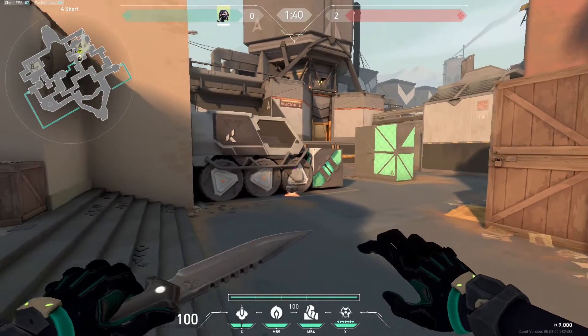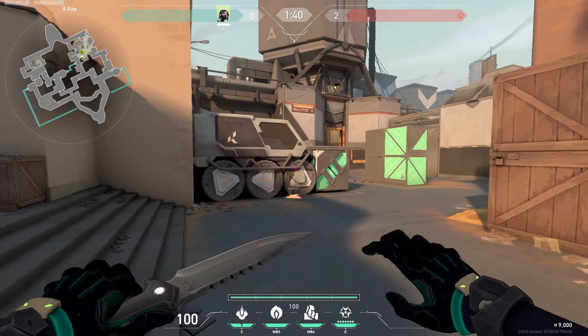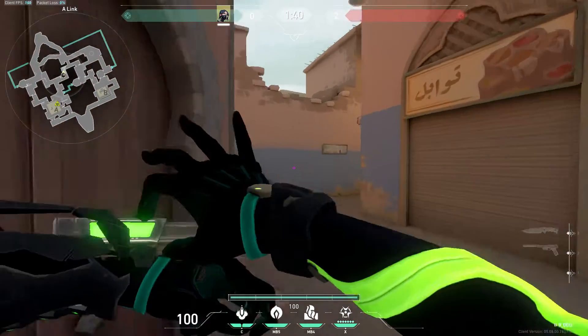Welcome back guys to another YouTube video. Today I will be showing you a Viper Bind lineup for A site default at U-Hall. You run up and you're all the way back down in T spawn.